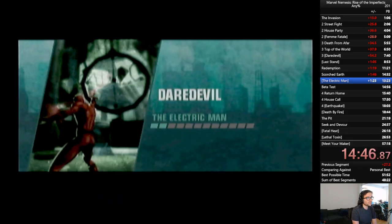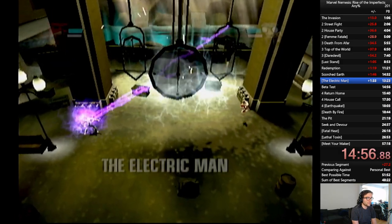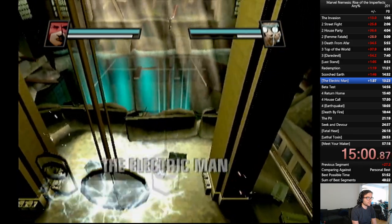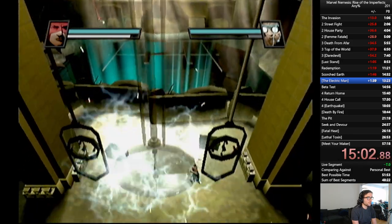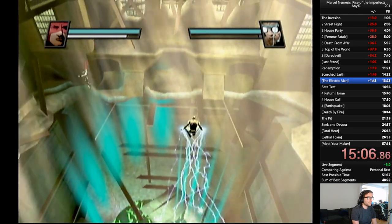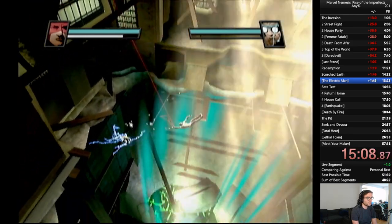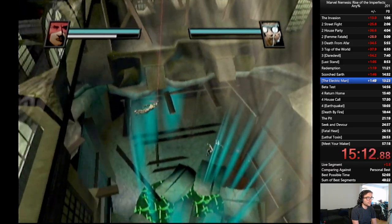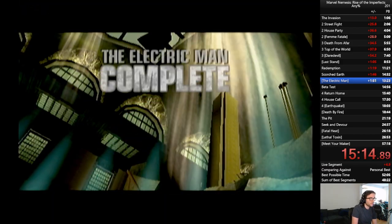Now we have another boss fight. We're going to be fighting against Johnny Ohm. Traditionally, as the thumbnail would suggest, you break the clock — he is harnessing the electricity in Grand Central Station to fuel his schemes, and you're supposed to take them out so he stops regenerating. We're not going to do any of that. What we're going to do is swing over this pit and bait him to join us. And when he joins us, he realizes he can't sustain himself in the air nearly as well as Daredevil can. So he falls quickly to his death.